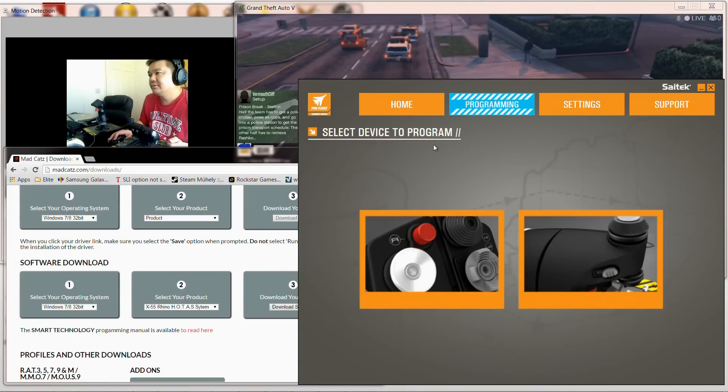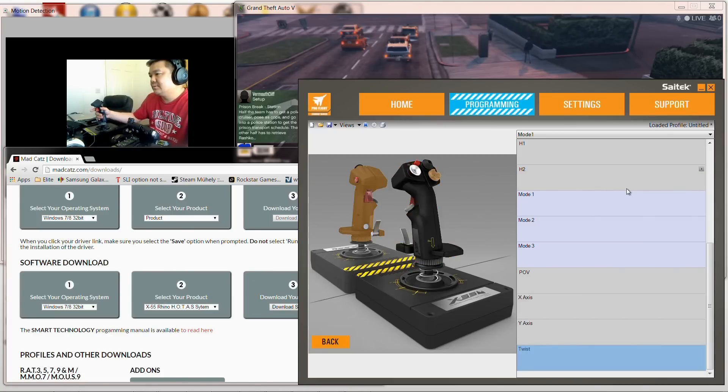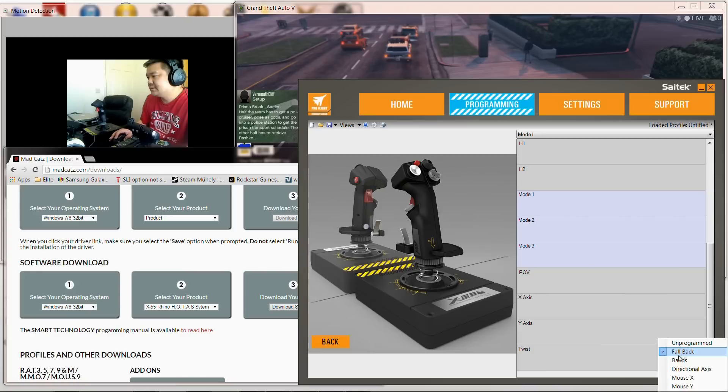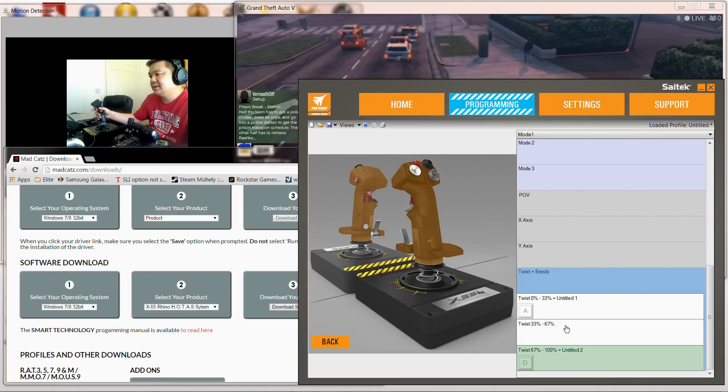Once you have the software installed, the easy part would be to go to program and, for instance, select the trigger here and bind that to the space bar. Now if you actually move the joystick it will take you to the different functionality — so we've got twist here. I'm going to make this simple for the twist: I'm going to do a band, a twist band, and we're going to have A on this side and D on this side, and basically in the middle we're just going to leave that blank. So what that does is when we twist it's going to depress A and D.